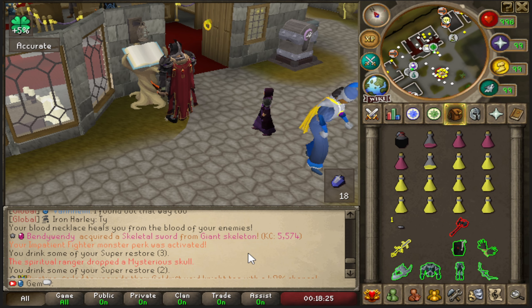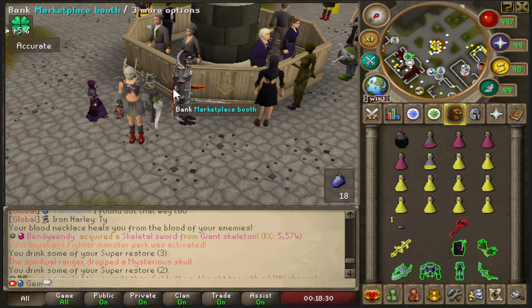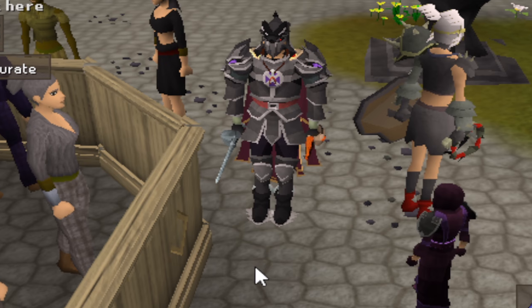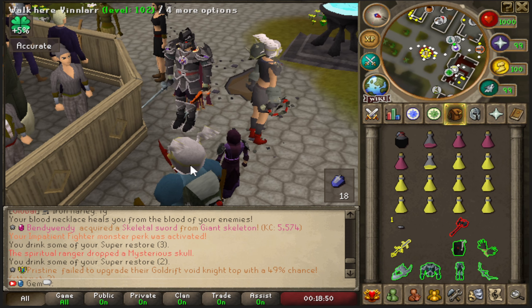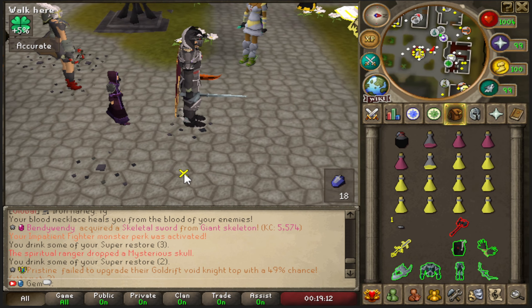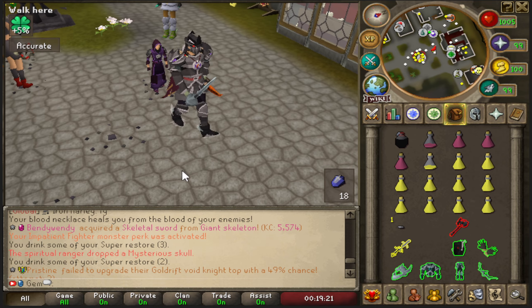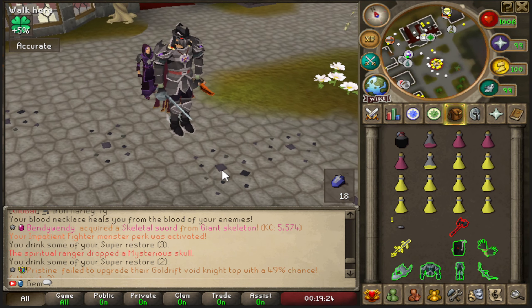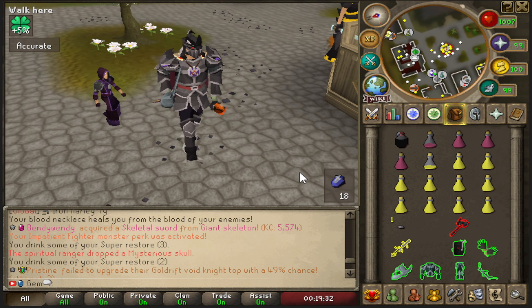There's no way - I didn't have my Bandos pet insured. I turned off the overlay and didn't know. The first run of the TOL raids and I'm already making mistakes. I thought I only needed one more skull but I needed two. When I ran to the door to go to the next room, I didn't realize I was still taking damage, so I didn't use any food - I thought the room was over but I needed one more skull.